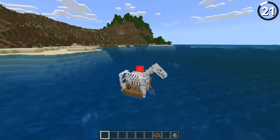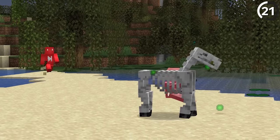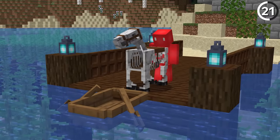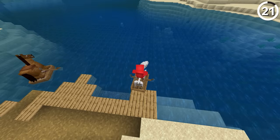You can only ride in a boat with a skeleton horse in Bedrock. To do this, you need to get a skeleton horse in a boat, then swim underneath it and right-click the boat to get in and pilot it — because if you don't, you'll just ride the horse and can't move anywhere.